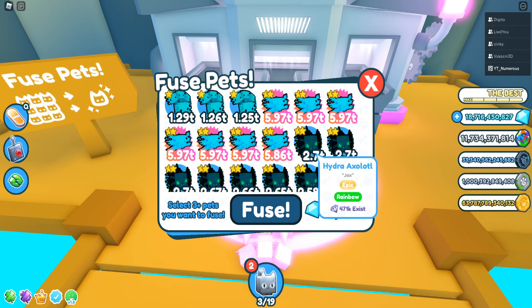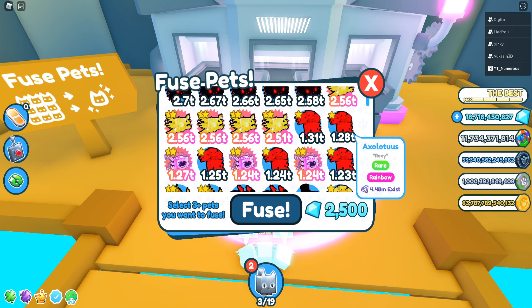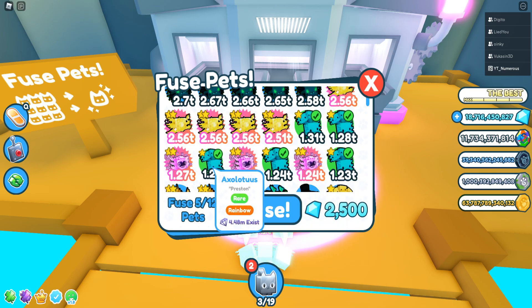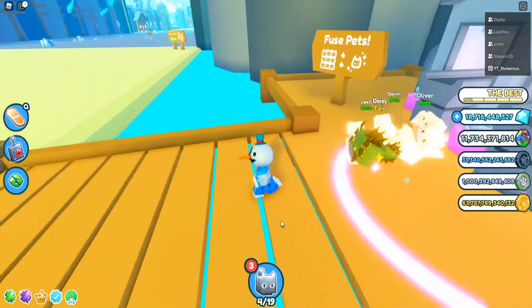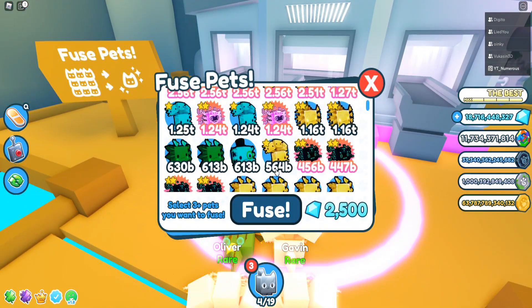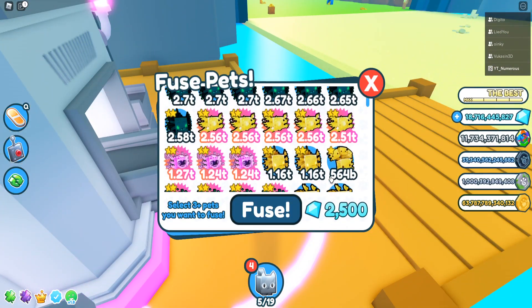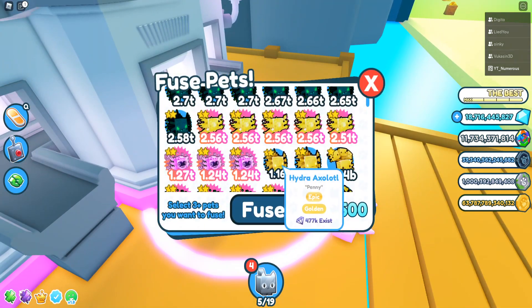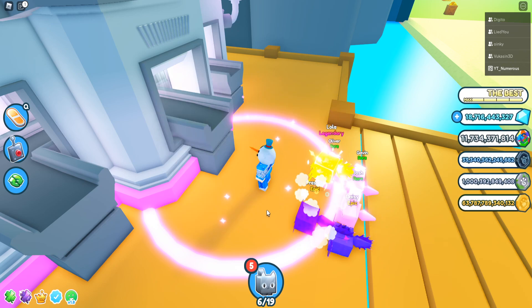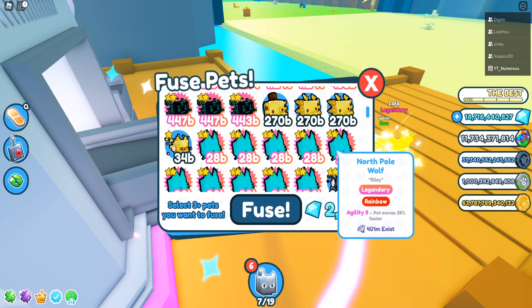When you get to this point, you'll have hydra axolotls — or axolotl assists. What you want to do is combine three of these together. That's going to give us the epic rainbow version, which is great. Then using three and two more, that gives us a golden legendary, which is also really nice. If you get 'unable to fuse,' just add in an extra pet with different stats and it should fuse.